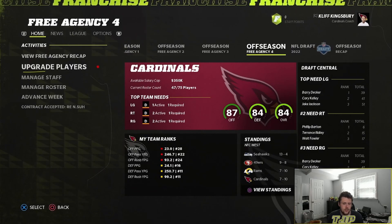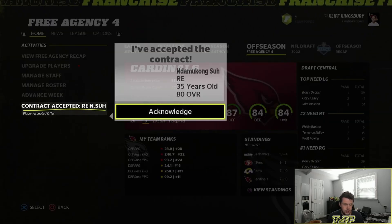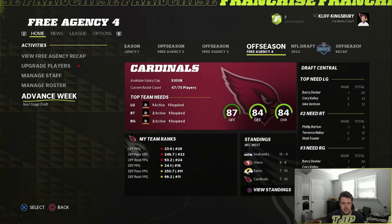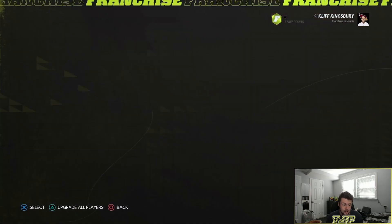I also traded Justin Pugh to the Bengals to clear up cap for a future fourth-round pick. With that freed-up space, I picked up Dominique Su on a one-year deal to be our right end. McCaffrey wants an upgrade — absolutely, we'll upgrade McCaffrey.